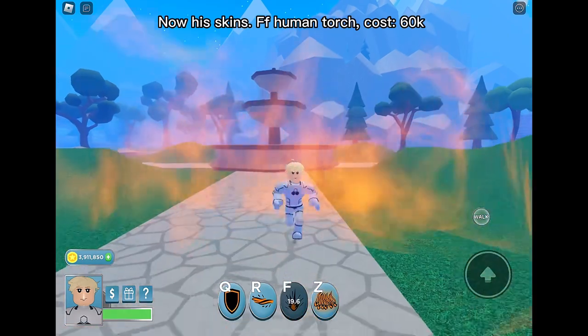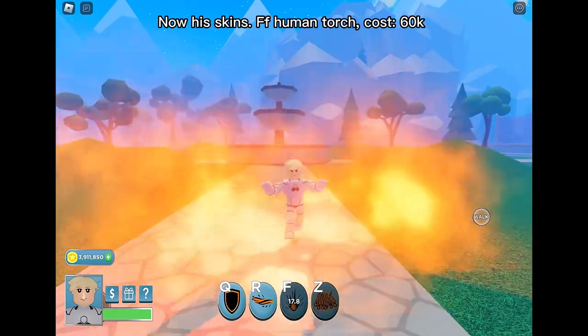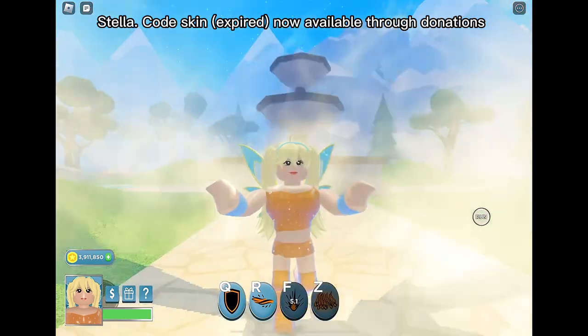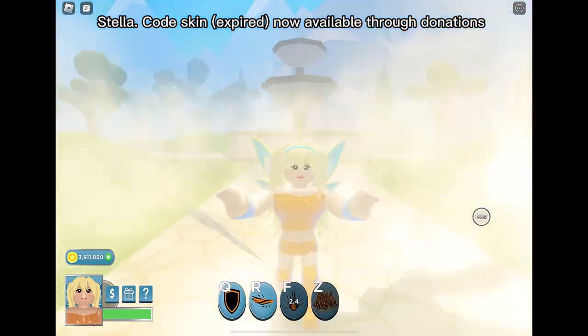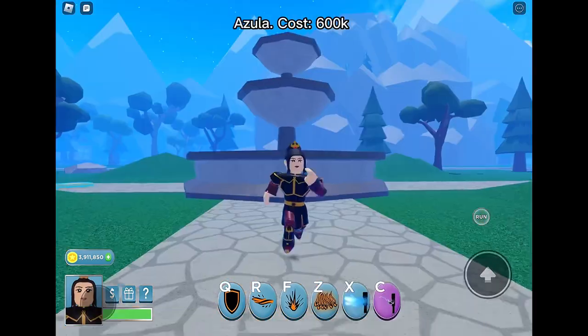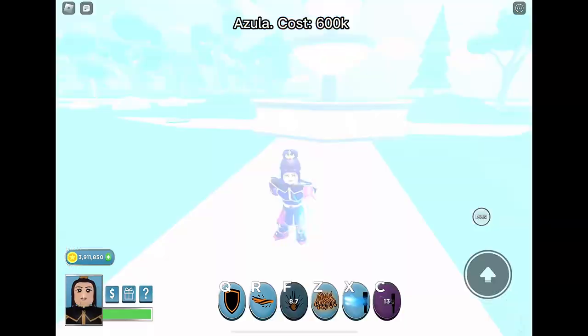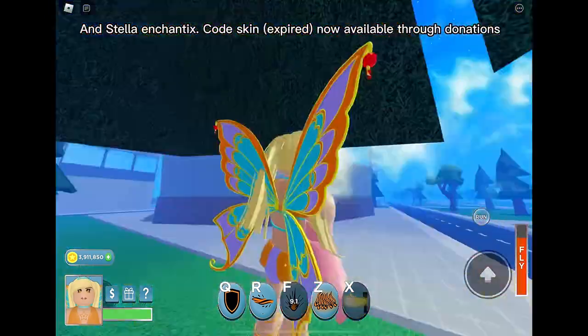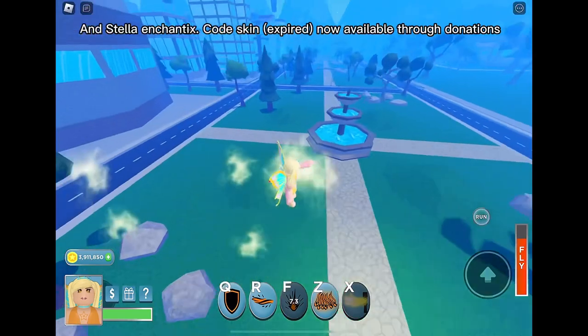Now his skins! SF Human Torch costs $60k. Stella — code skin, expired, now available through donations. Zuko costs $250k. Azula costs $600k. And Stella Enchantix — code skin expired, now available through donations.